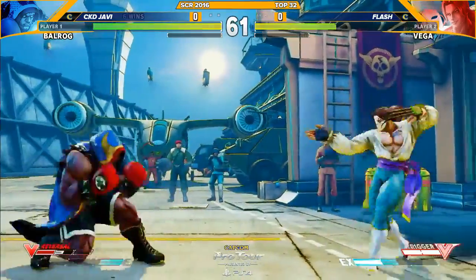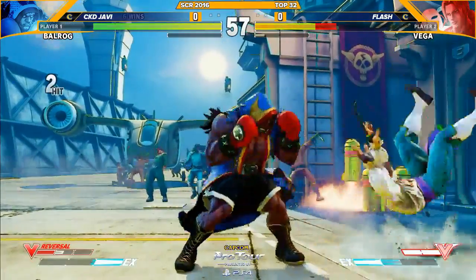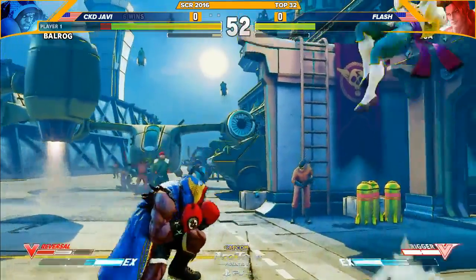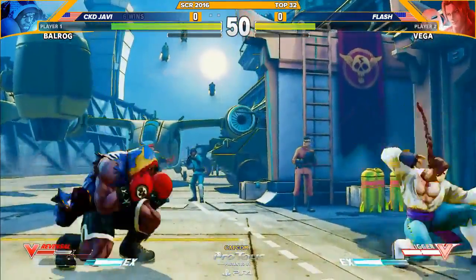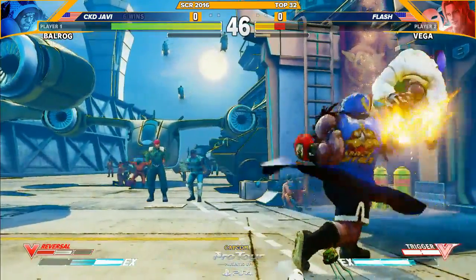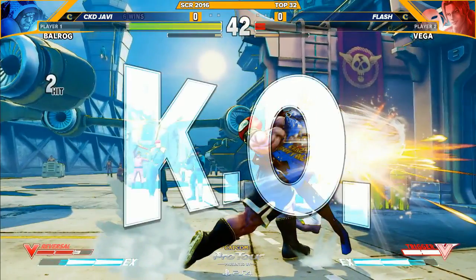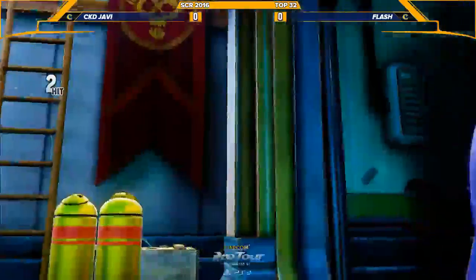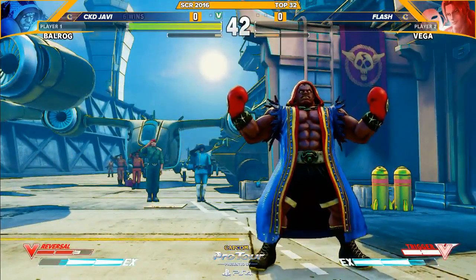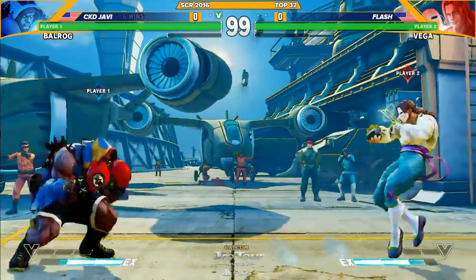I wonder if Flash will maybe turn on a bit more since the neutral is kind of not playing out 100% how he'd like. Flash dashes in. Counter poke from Flash. Flash fighting from the corner. A good answer here so far from Javi — he's had one miss where he just wasn't ready. Flash just missed space, thought he was gonna get the trigger. He was pretty close. He couldn't trigger off the slide — did it maybe too late, didn't have it yet. He built it right afterwards. No trigger for Flash; couldn't get it off the slide. That would have got him out of the corner.